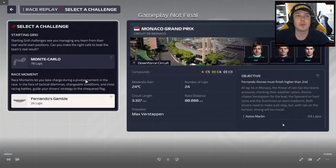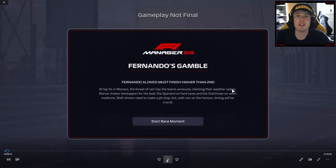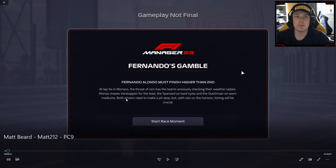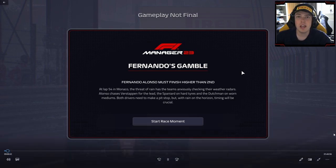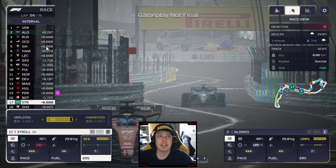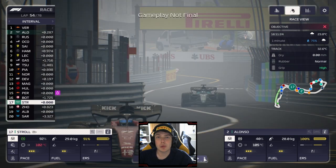Confirming the Monaco Grand Prix for F1 Manager 23, we get chucked straight into the deep end. This is Fernando's Gamble — Fernando Alonso must finish higher than second. At lap 54 in Monaco the threat of rain has teams anxiously checking their weather radars. Alonso chases Verstappen for the lead — the Spaniard on hard tyres, the Dutchman on worn mediums. Both drivers need to make a pit stop but with rain on the horizon, timing will be crucial. You can see the all new helmet cam, which looks so cool.